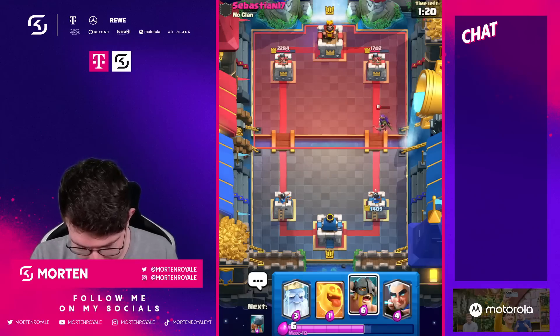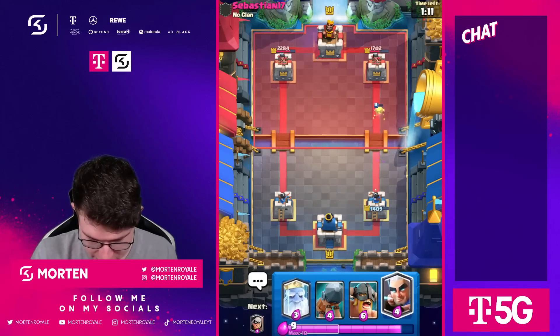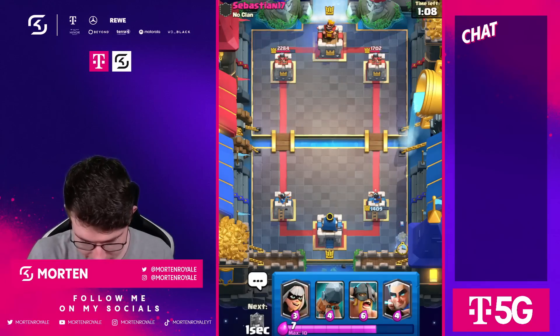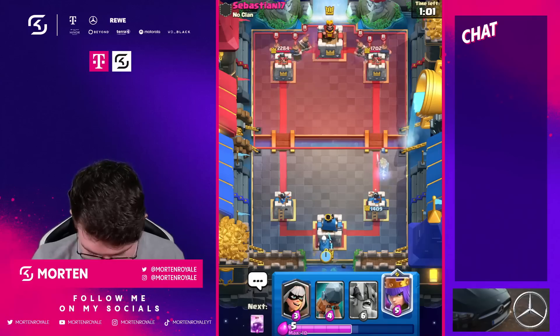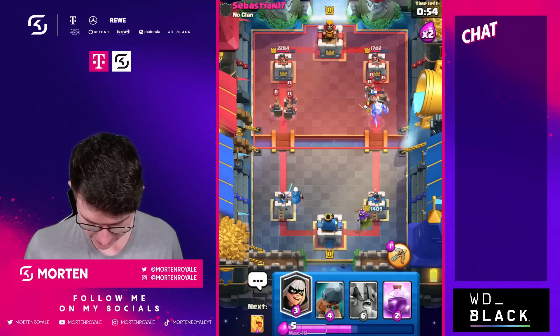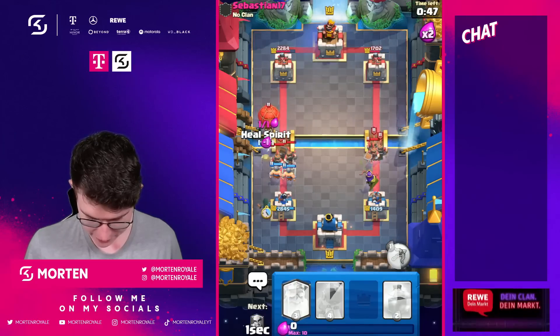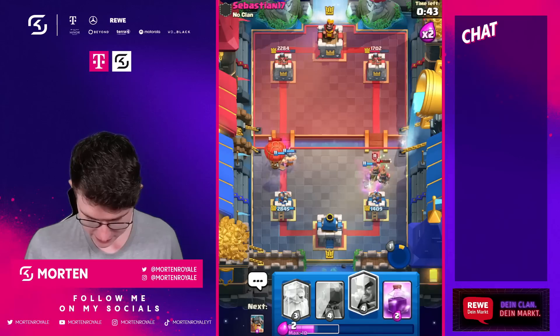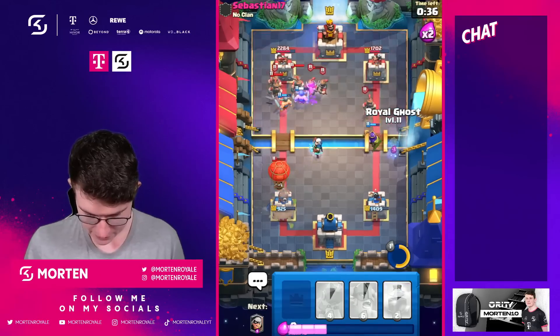If I had played Skeletons or something it would have been absolutely amazing, but it's still okay. I'm going Heal Spirit to make sure we don't take any damage. I want to play this really slowly, so going for my Ghost in the back. He goes in for his push. Going Magic Archer left since he has a Fireball, using my Archer to the right. He uses Fireball. Going E-Barbs. He goes for some drops to the Balloon which is okay. I'm still able to defend this Loon - yeah, I am.